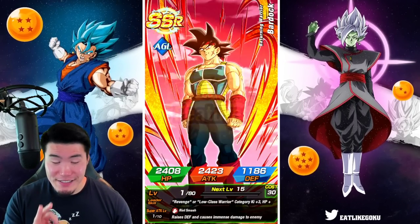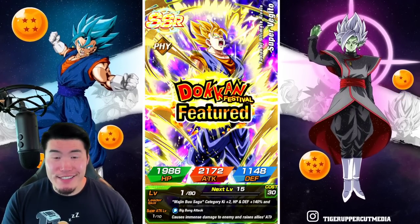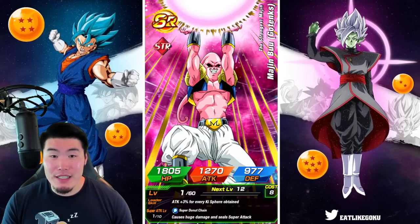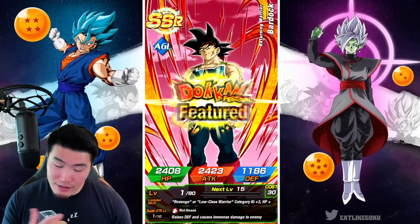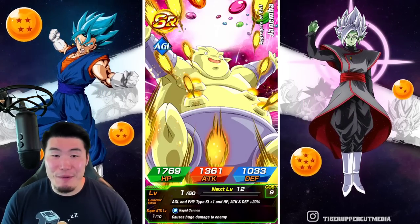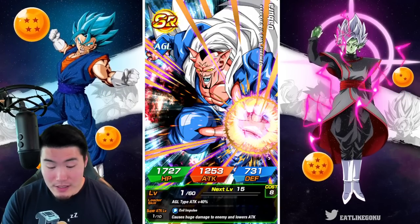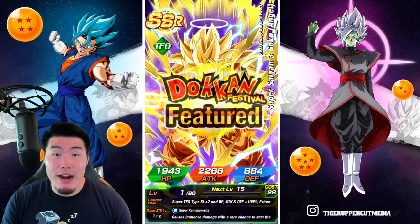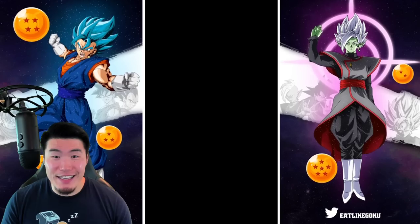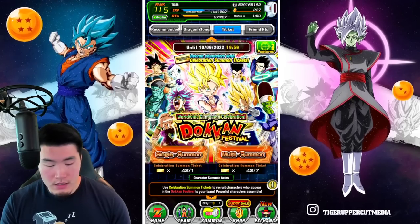We're getting at least three SSRs. That's nice to see. AGL Bardock, don't need him. Got a Fizz, Super Vegito — hopefully he gets an Extreme Z Awakening soon because that guy is not very good right now, but he has potential. Another Bardock. An Attack Frieza. We're actually pulling mad Dokkan Fest units, though. Way above average. Angel Super Saiyan 3 Goku, not too shabby. And an Int Metal Cooler as our last unit. Good multi there.